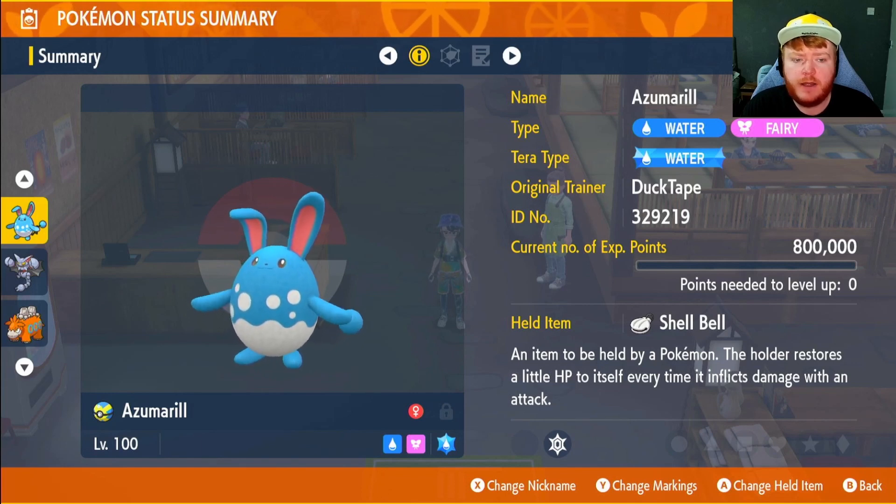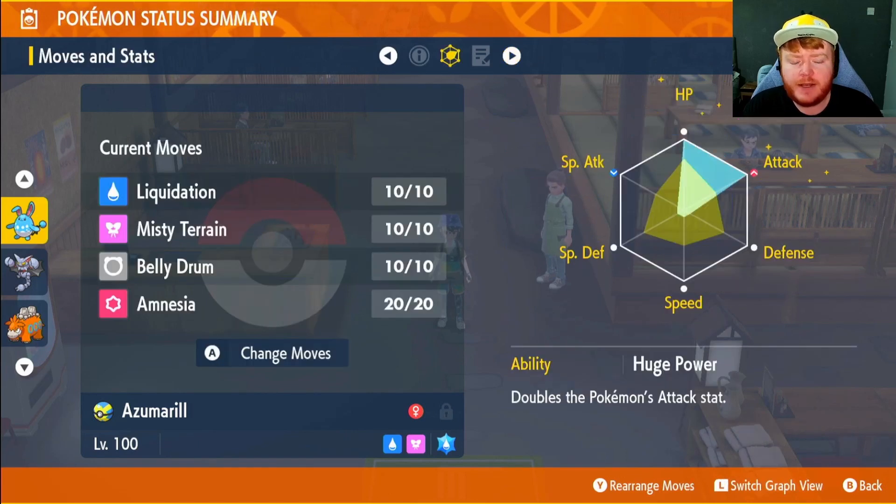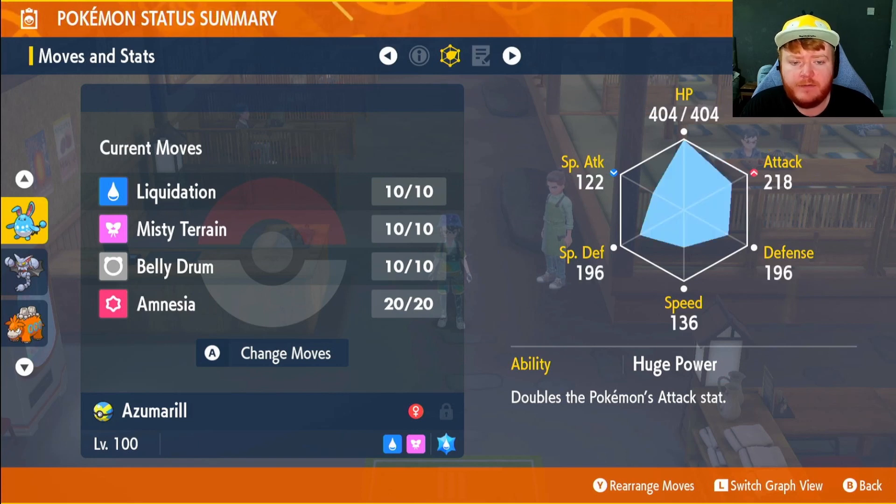Azumarill is a Water and Fairy type with the Water type Tera. We're going to be holding the Shell Bell which helps keep it alive throughout the raid. EVs in HP and Attack — I'm going to be using all these builds in future raids so I've gone HP and Attack, though you can go Attack and Special Defense if you want. Max IVs in everything except Special Attack. The ability is Huge Power, which doubles the Attack stat.